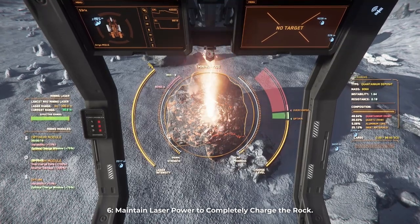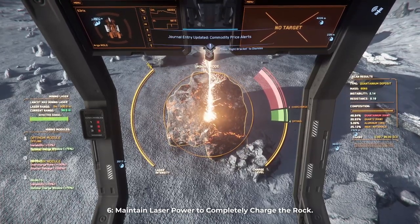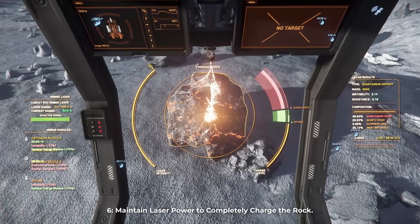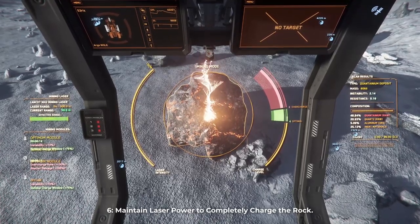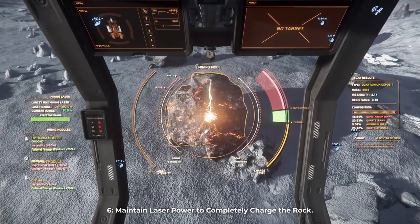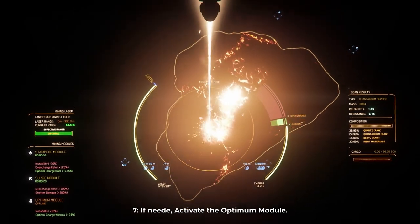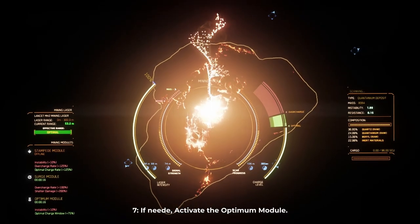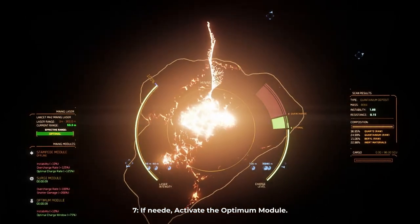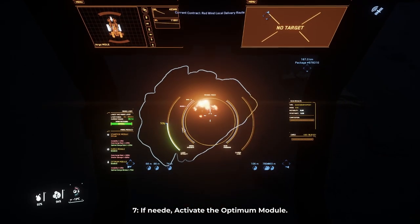Maintain 100% power to maximize the time in the optimal window. Similar to step one in this process, it's important to be contributing as much laser power as possible to ensure the charge level doesn't drop too quickly. You won't be able to increase the charge level on rocks over about 6,000 mass, however you can slow down the rate at which they decrease. With the stampede module active, you want to spend as much time as possible in the optimal window so that the rock can fracture successfully. If the charge level looks like it's going to drop before the rock breaks, activate an optimal module. This part is optional, but if you've applied your second surge too late or the charge level is dropping off too quickly, you can activate an optimal module to give yourself a wider optimal window. This gives you a sliver of extra time in the green zone which might make the difference between fracturing the rock or having to try another surge.